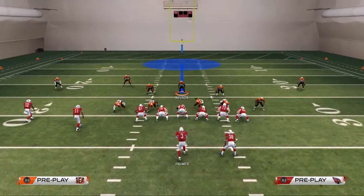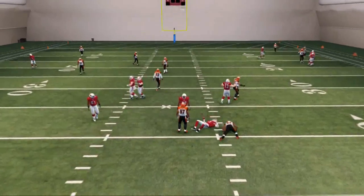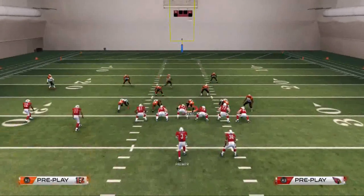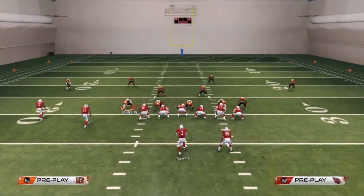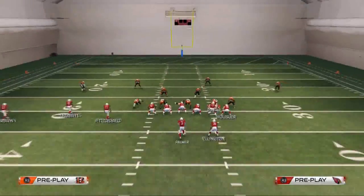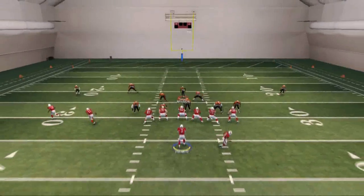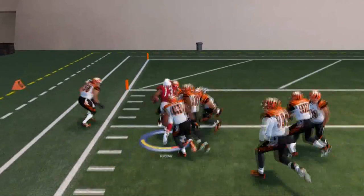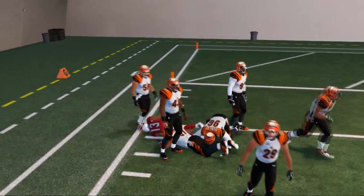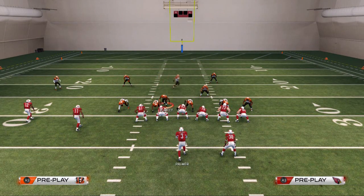As far as pass coverage, what we have here is pretty good overall. The main vulnerability for this is a screen to the left side of the field — your user has to come into play there. We throw a screen, I've got to get out there and make that tackle, otherwise it's gone. That's the one vulnerability. If you're sending a blitz you're going to be vulnerable to a screen — that's just the way the game works.